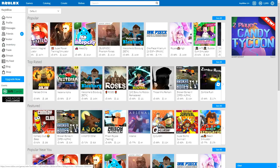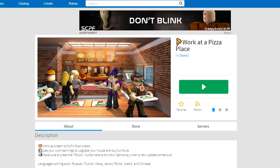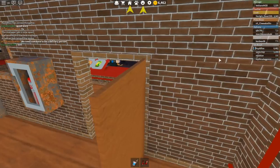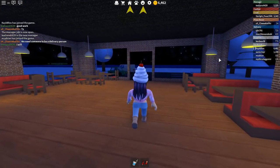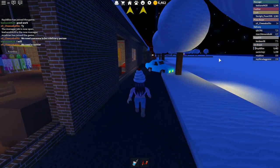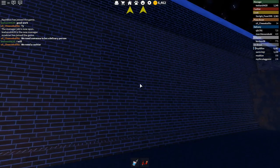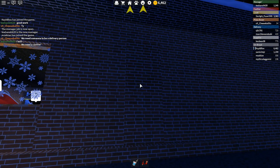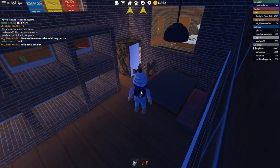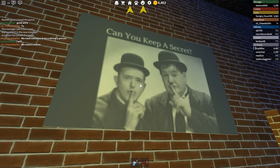Up next is our seventh secret. We're heading over to another all-time favorite of mine: Work at a Pizza Place — actually the first Roblox game I ever played, and such a classic. Once you spawn in, choose whatever role you'd like. Once in the game, walk out the front door and to the left. Walk down a bit and you'll see a dark patch of bricks on the wall — it was night when I recorded this so it's a little hard to see. Once you find it, you can jump through it and you'll be brought into a secret little room where you can spy on your co-workers and hide from the manager.